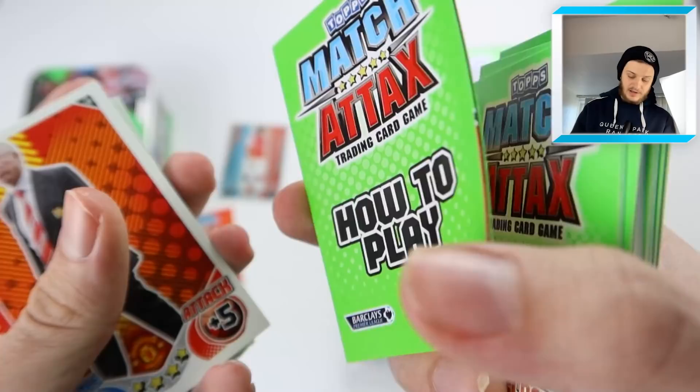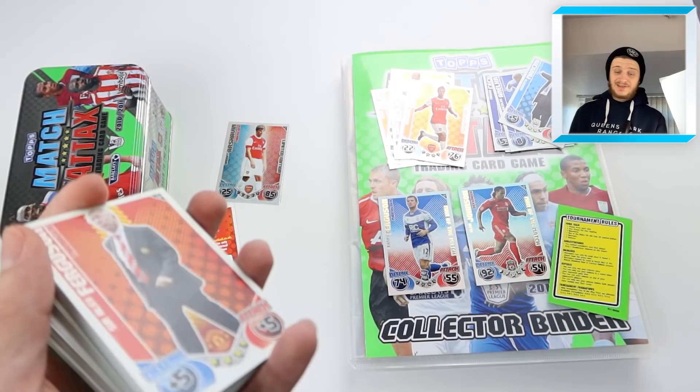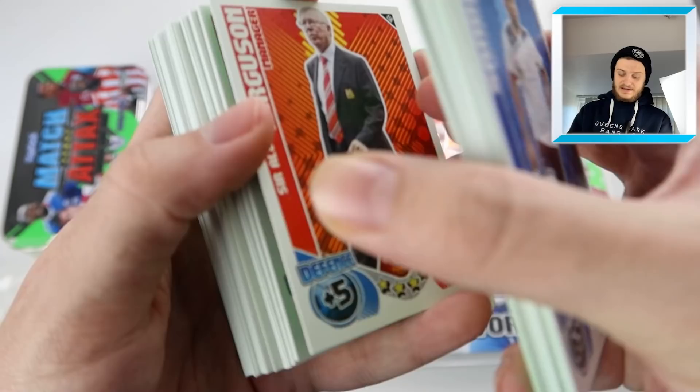Oh, the rules - nice, that's epic! That's a good little merchandise piece, I'll take that. It'll go nicely at the back of my binder. So far we're only putting in one card and it's the Arshaven. I spent £10 for the Arshaven limited edition. Great. Cheers, eBay.